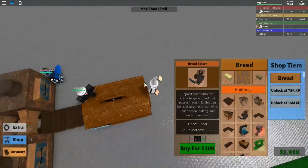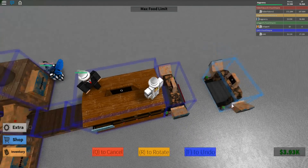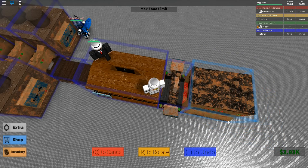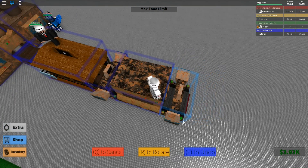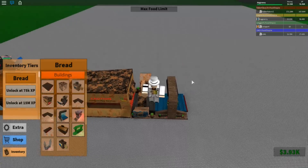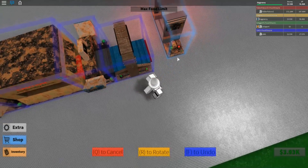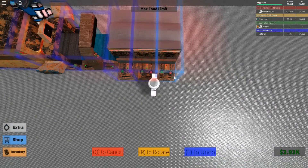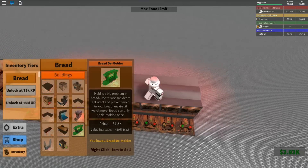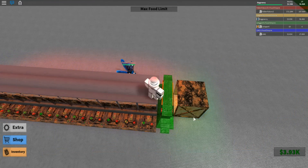I forgot what my setup was. So there were spices, a spicer, then we need a furnace, and then another spicer for more spicy memes. Then we need a bread purifier, and then the softener next. Then a demolder, and then we got the crate. This actually isn't too hard to build.